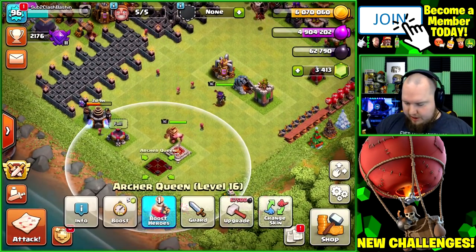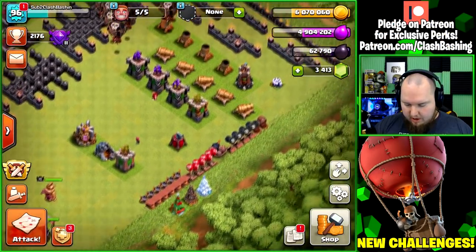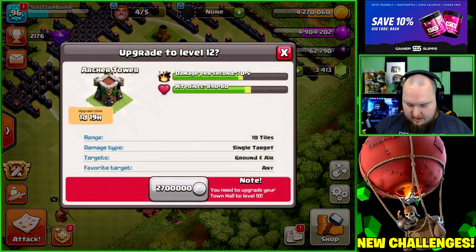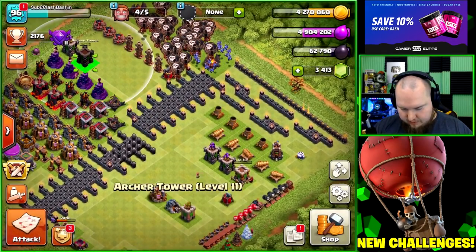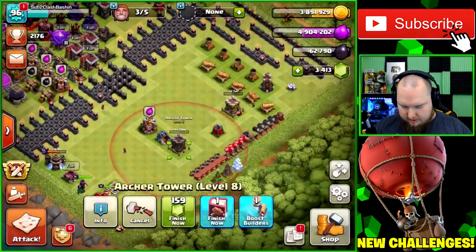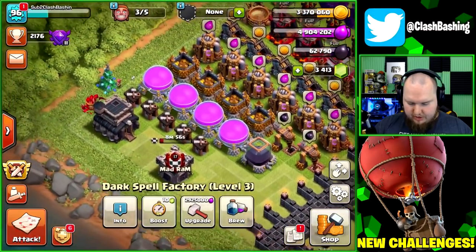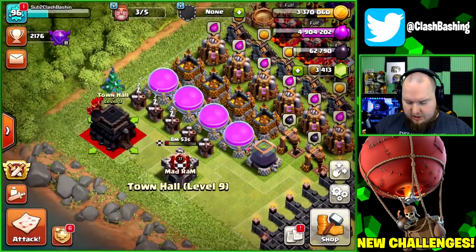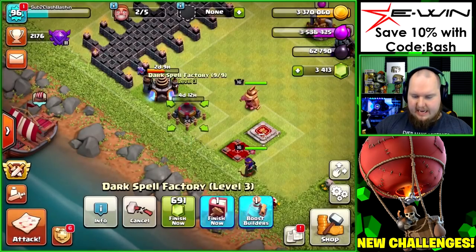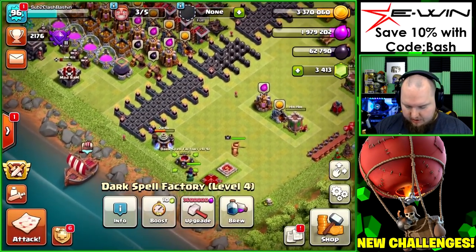Today we're going to try to upgrade our queen. We just need a little more dark elixir, which isn't hard to obtain. We also want to get two buildings upgrading for the gold pass achievement. We'll move these archer towers over and get both of them going. Since we have dragons in the lab, we have a book of building — let's go ahead and unlock the skeleton spell.